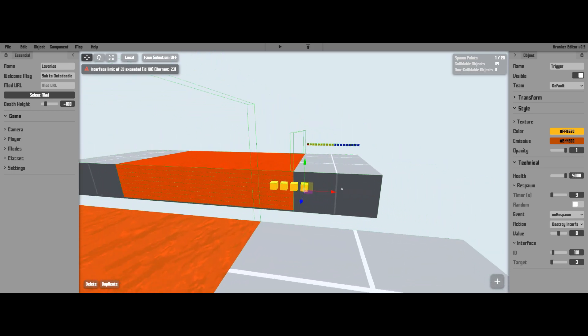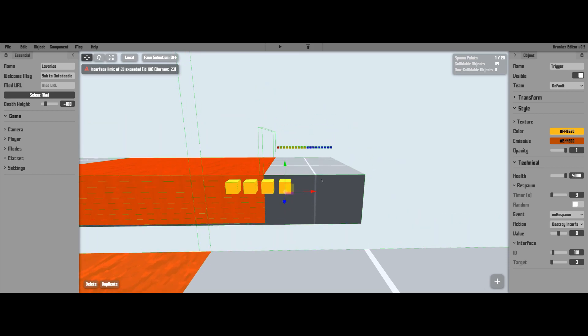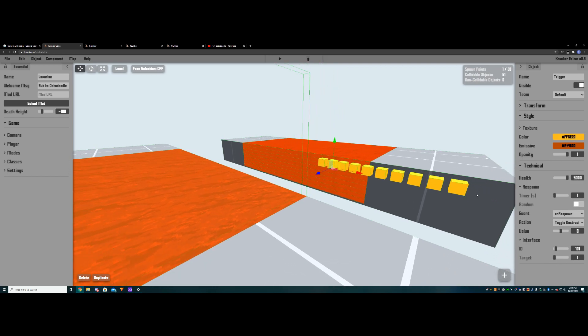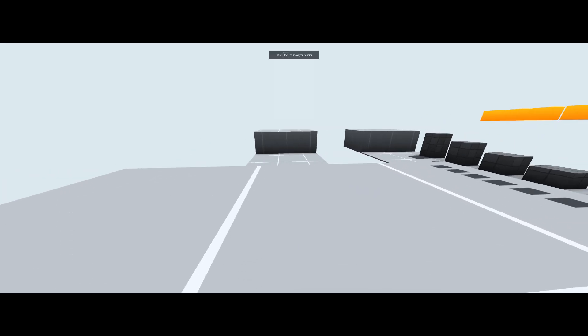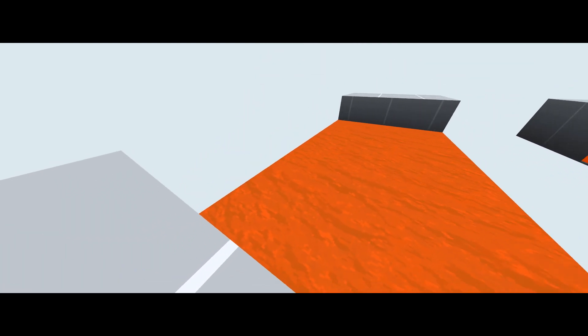I'll do all of these off-camera. So we now have: the destroy-interface trigger, the one that destroys the entrance trigger, and then all the respawn-toggle triggers that make the lava rise. Let's give it a quick test — we spawn in, lava isn't there, we walk through the gate, and there we go: lava starts to rise, just what we wanted.